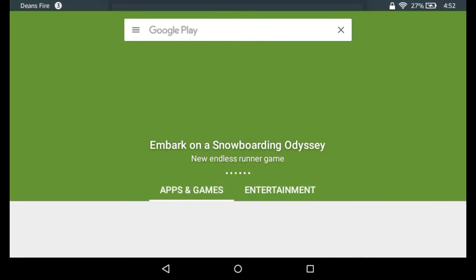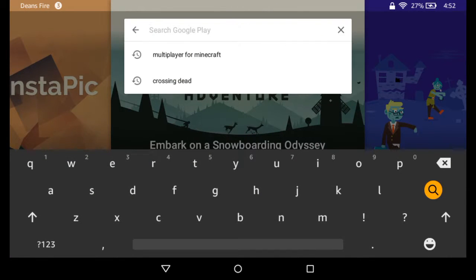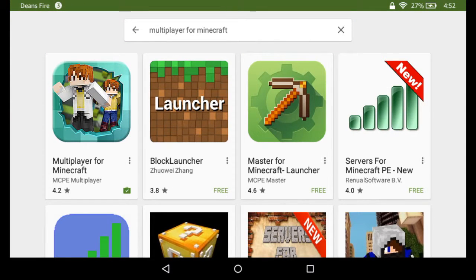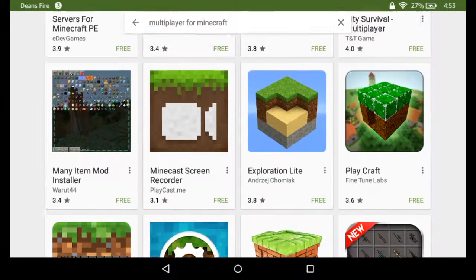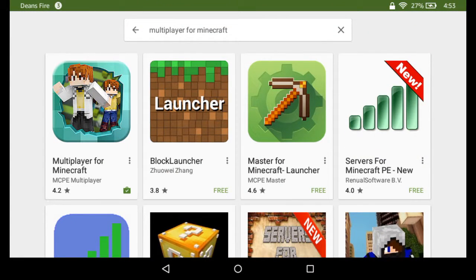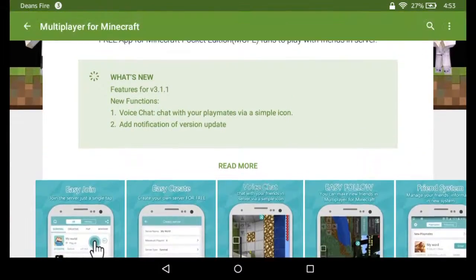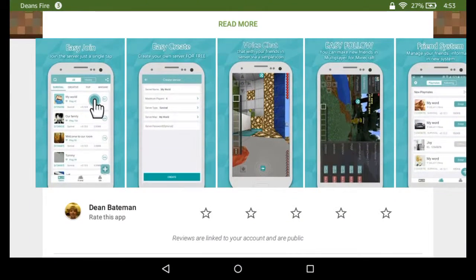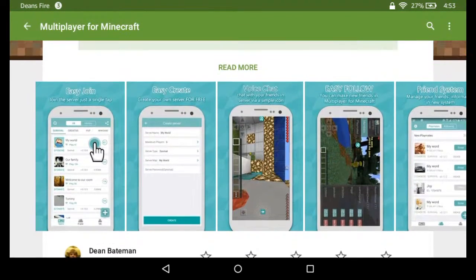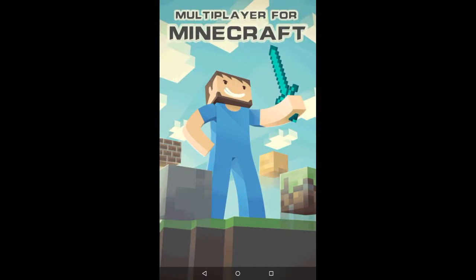What you're going to want to do is go into the Google Play Store and then look up 'multiplayer for minecraft.' There will be a bunch of results, but the one you're going to want to hit is 'Multiplayer for Minecraft' — it'll be the first one, and it has voice chat and stuff.